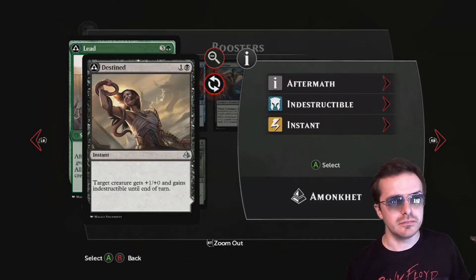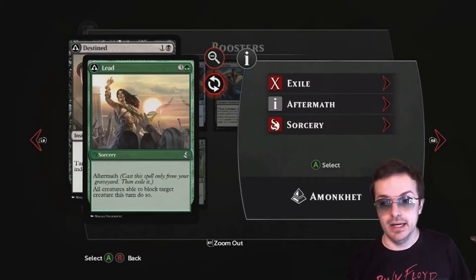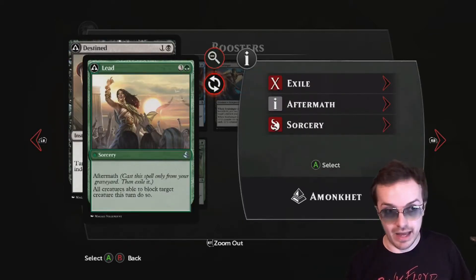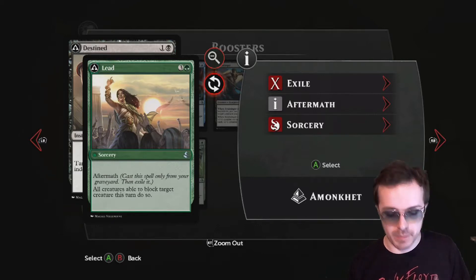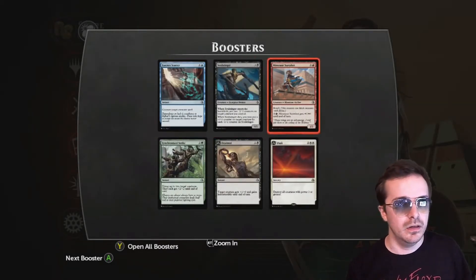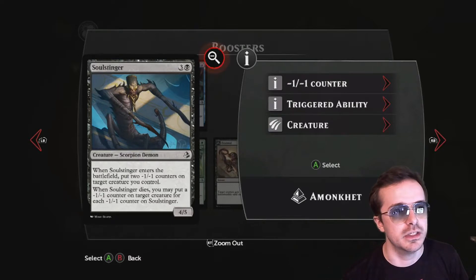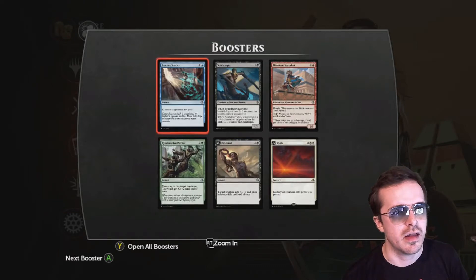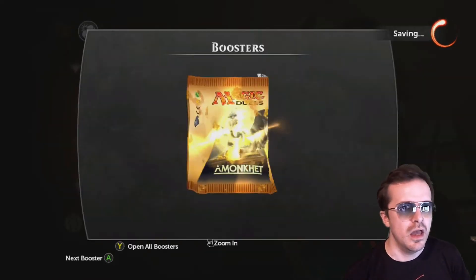Destined to Lead — another great one. One creature gets plus 1 plus 0 and indestructible till end of turn, and then all creatures have to block that creature if they're allowed to block anything. Very few cards can find their way around this — there's a spider that can block 8 creatures, I don't think it's in this game, and a white little human that can block 2 creatures, that is in this game. Nice minotaur archer — this is a minus-1 minus-1 guy. Counter target creature spell — Essence Scatter.